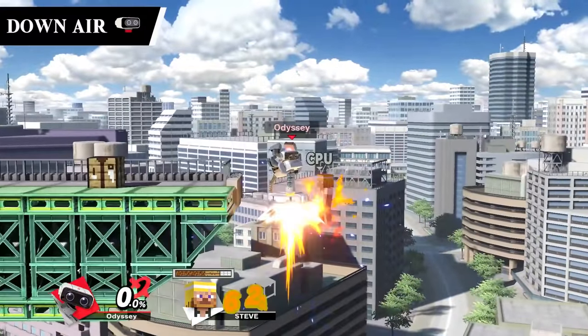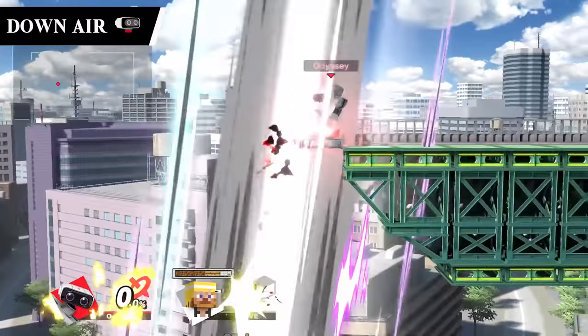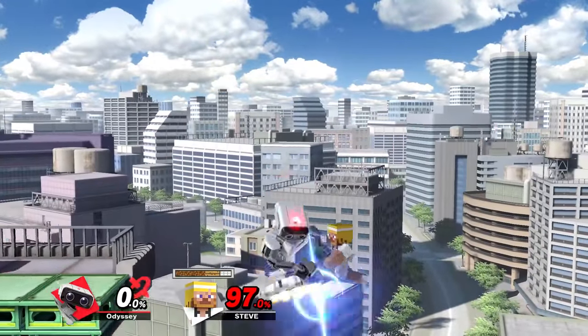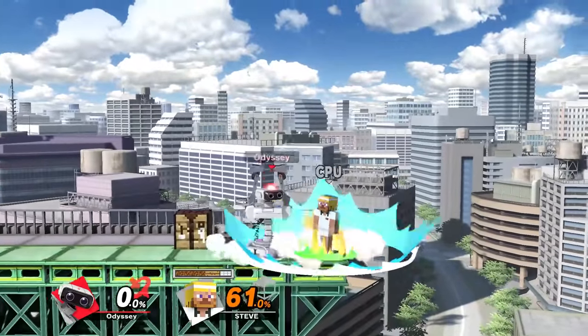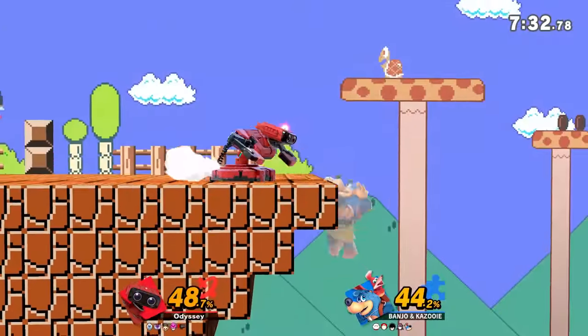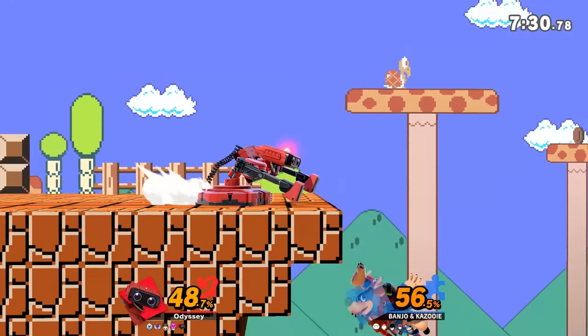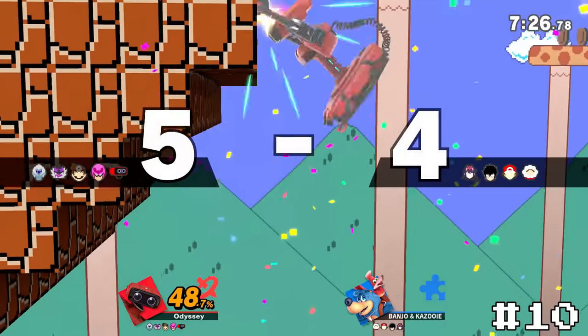Starting us off, we have ROB's down air. This is the best use of startup lag of any move in the game in my opinion. While it does take quite a long time for him to activate it, that's what makes this move have so much power behind it. The difficulty of this move due to that startup just makes the hype even more extreme. Had this move been really fast on startup, I actually think it would be lower on the list. But the way it is now just makes this a masterpiece, putting it at number 10.